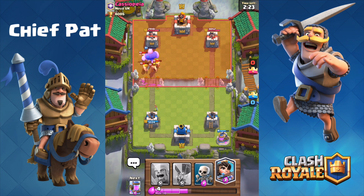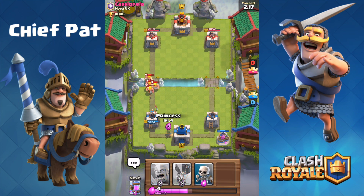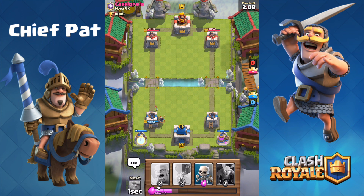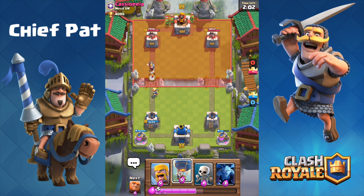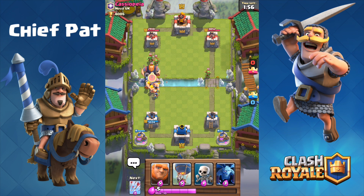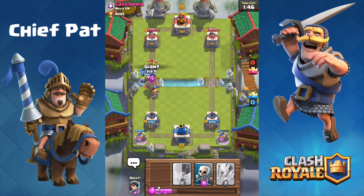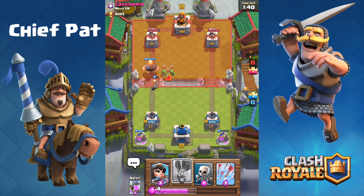Let's charge towards the tower. Giant's going to get taken out by the barbarian, but things are looking pretty good. We've got the elixir pump down, which is really important. I've got another elixir pump in my hand — let's play that right now and get a little greedy with that pump. He hasn't played anything yet, which means he's at a pretty massive elixir disadvantage. I'm going to drop the barbarians to save my princess — she's three elixir value, so keeping her alive is a great idea. The level 4 princess has been doing work the entire battle.